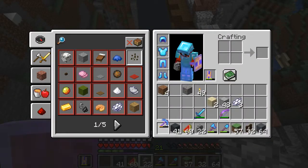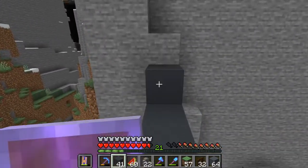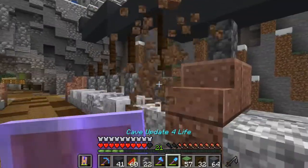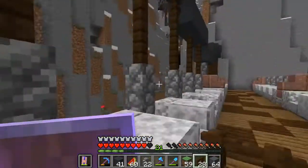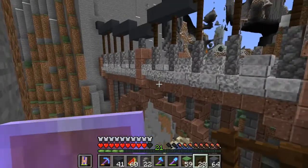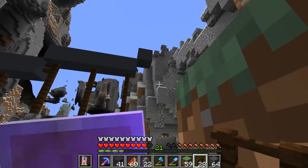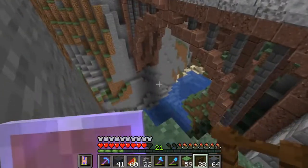One block right here and one block like that. This part of the bridge is so much easier compared to the arch part - I put my blood, sweat, and tears into the arch part. It looks really nice, really really good. Let me go do the other side of the bridge and then we'll work on the pillars. I already know what I want to do for the pillars - something cool.